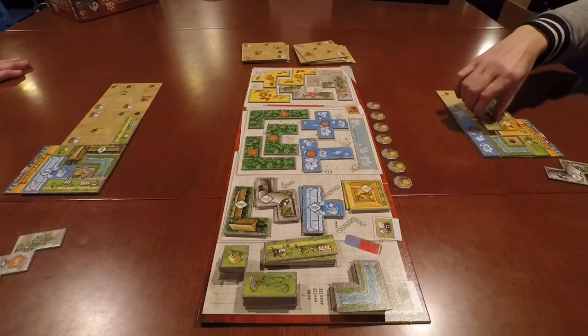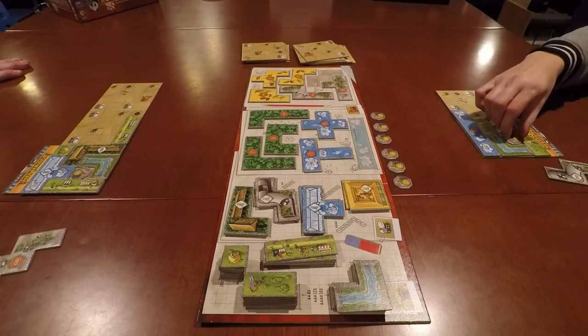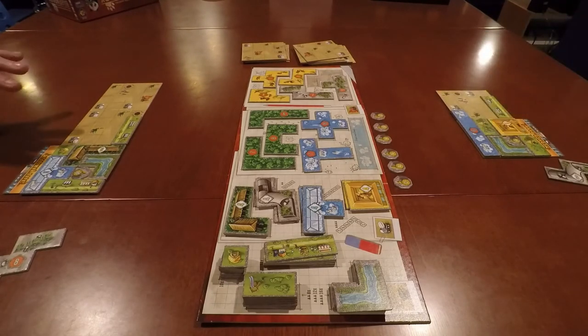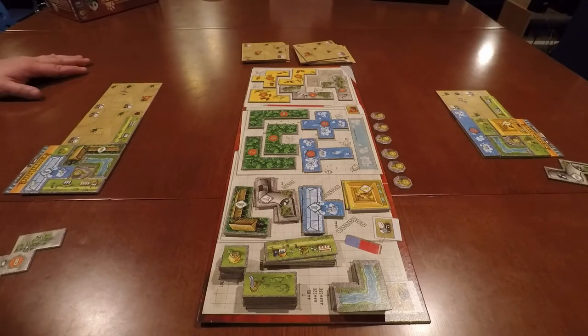Lynn fills up her first tile — it doesn't cover anything but she gets the bear statue. And that's how this game plays. We go back and forth until somebody fully fills up four park tiles. Once they do, all other players get one more turn, and then we count up all our points for the tiles we placed. Whoever has the most points wins the game of Baron Park.